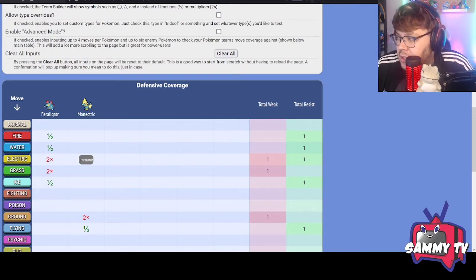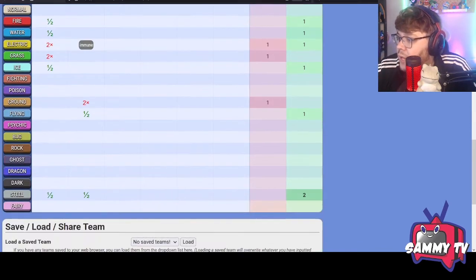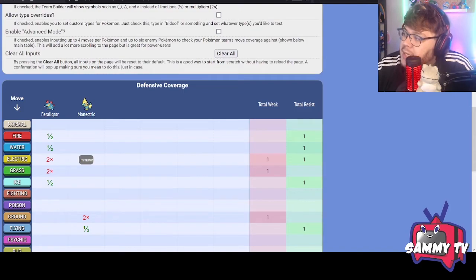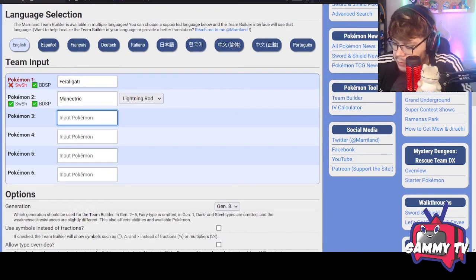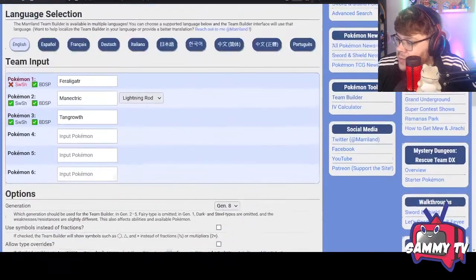The combination of Water, Ground, and Ice in Feraligatr's move pool means it really can't be walled by anything — that's why we're building around it. You can do this around your own Pokémon too: Azumarill, Gyarados, whichever you prefer. Right now we have three total weaknesses: one weakness to Ground for Manectric and two weaknesses to Electric and Grass for Feraligatr, but we have a lot of resistances. I also want a Grass type with Rage Powder to redirect stuff away from Feraligatr, so we're going with Tangrowth.